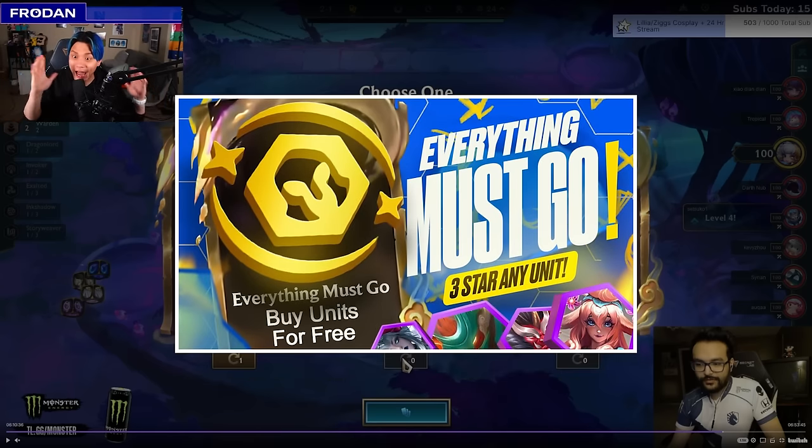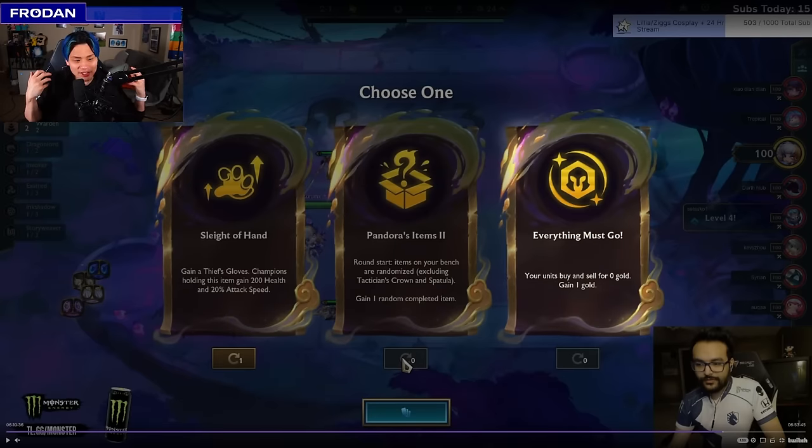Everything Must Go is actually insane — he could probably pick it and win the game if everything goes right, because it's just three-star everything. The drawback is he doesn't have a gold opener, and Everything Must Go is awkward early because you have to spend gold very wisely on leveling. The game plan isn't as straightforward as just getting to eight and rolling for four-costs — you have to roll a little at six and seven and be very careful. That said, if you play this augment to its full potential, it's probably a 1.8 to 1.9 average placement.